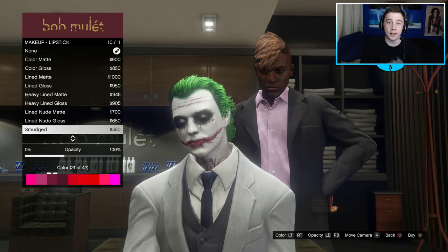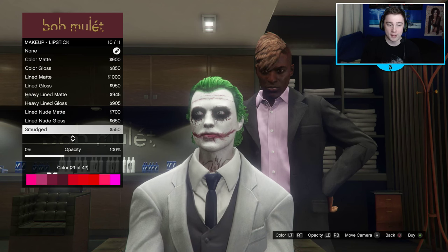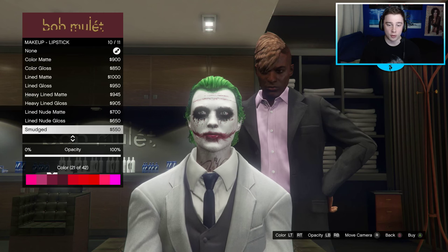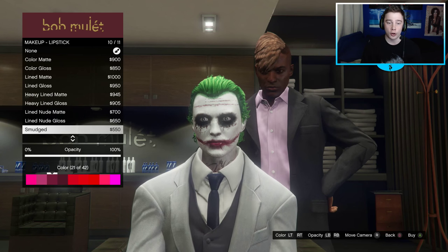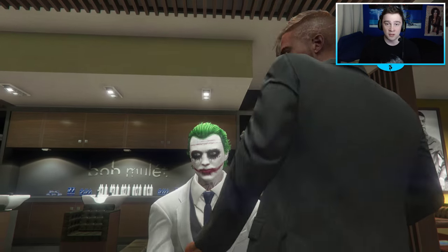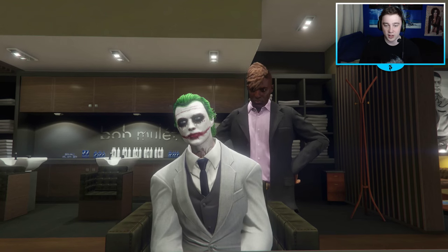To intensify the makeup of the Joker, go to makeup and then lipstick. Go to color 21 and make sure you've selected 'Smudged.' Whack up the opacity to 100% and go to color 21. That means you buy that for $550 and you will now have lips ready to match the face - looks sweet.